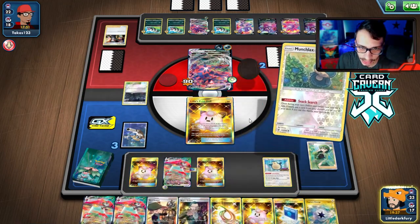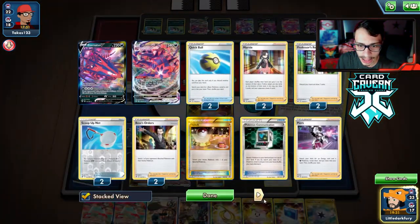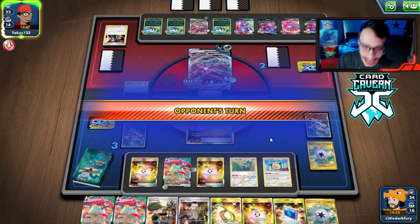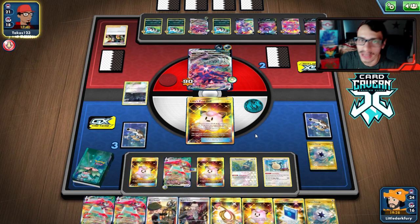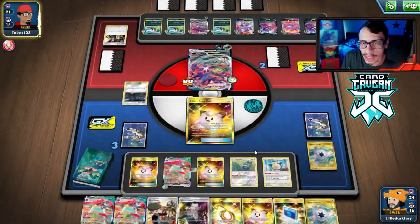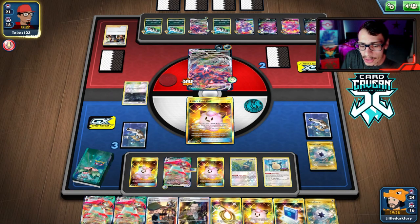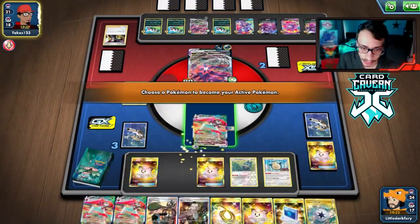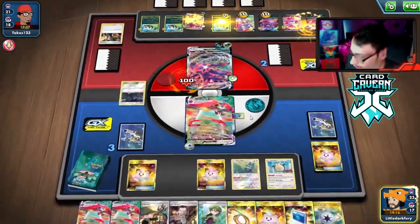We put energy on Munchlax. They have a three-card hand, can't bench Crobat, and they're down two Boss's Orders. I'll put Cheryl back just to be safe — we could still go through dolls and keep Snack Searching grass energy back. Better safe than sorry — if they play Boss we lose, so we just guarantee a Cheryl. If they only played three Boss we should win this. Let's do Eerie Beam, lots of damage.